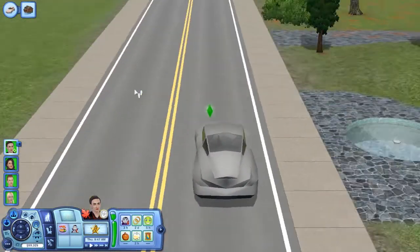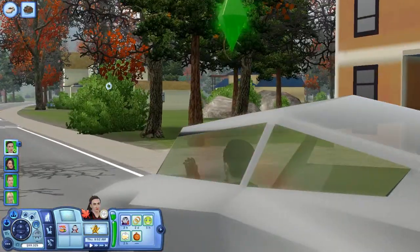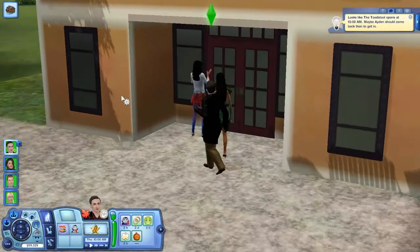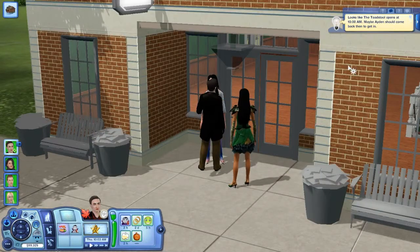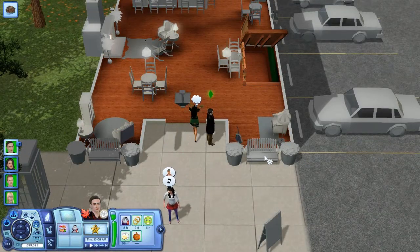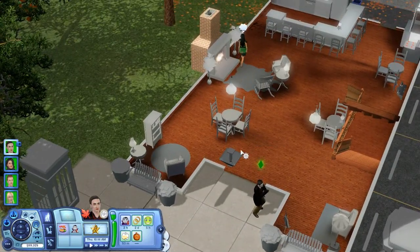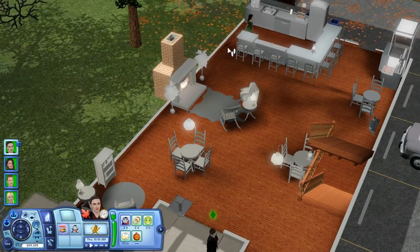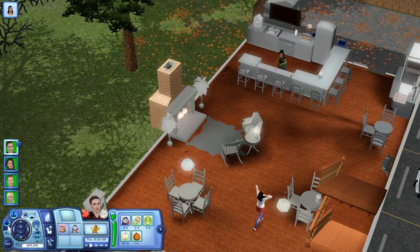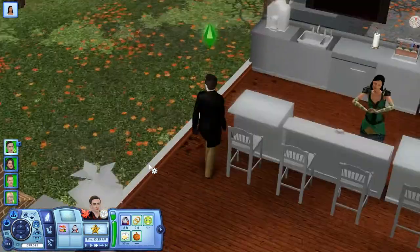We're going to take the fast car since she's a vampire and she's fast like that. There's a lot of people here — I see fairies and witches. Looks like the Toadstool opened at 10, so it's 10 o'clock and we're getting there. We can go inside — I don't want to get burned. Let's go ahead and have a proper introduction with her.